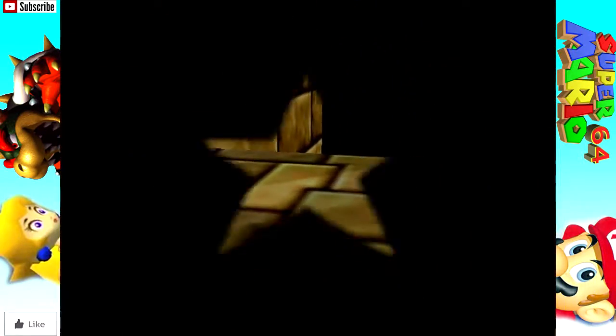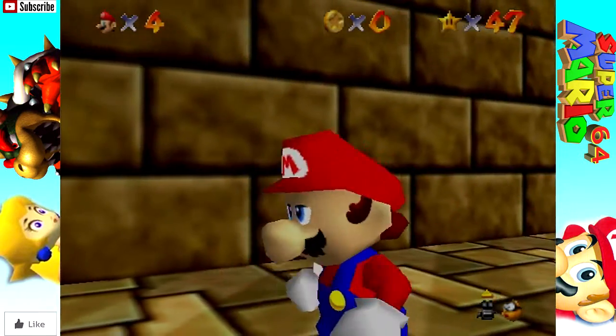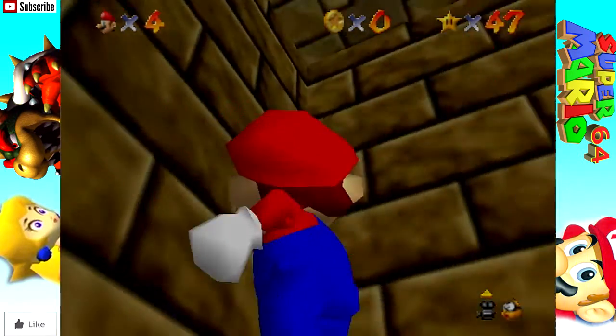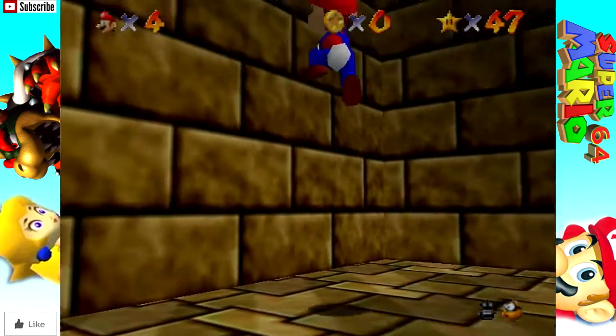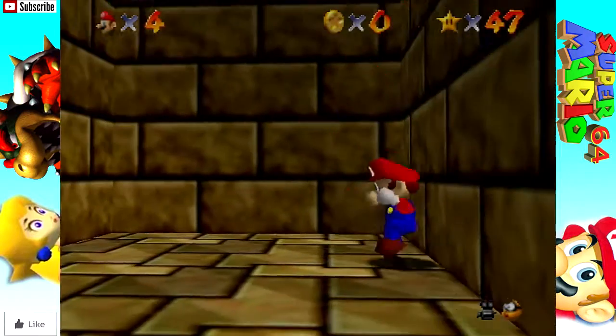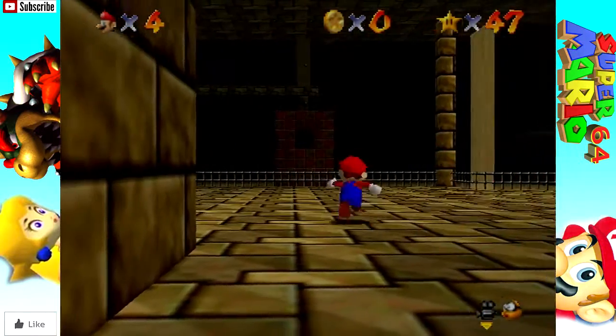I don't know how well the 100 coin missions are going to go on this, because I don't remember it being hard. I feel like it has to be hard, right? Because we're in a poopy sand land. Wall kicks don't work as well here - they're not wall jumps. Come on, camera!